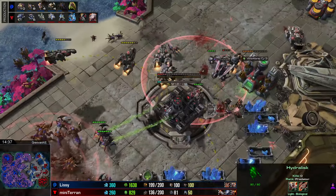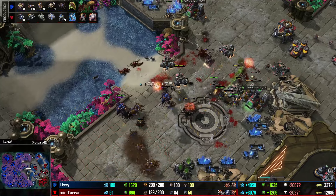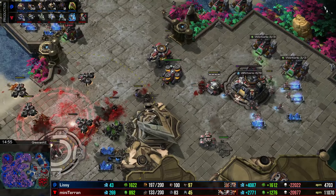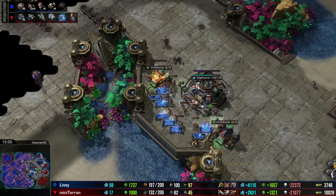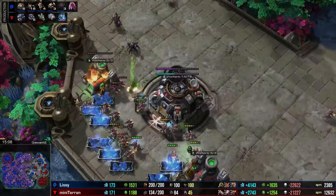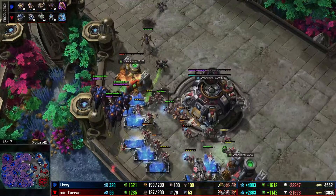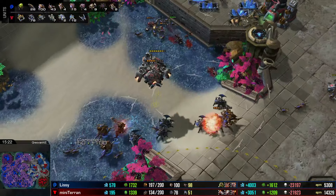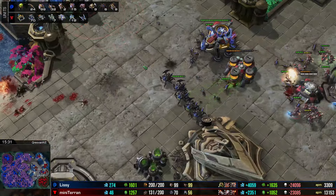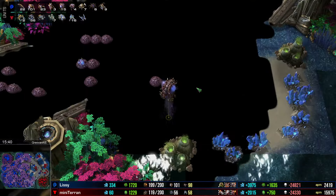I'll keep an eye on these hydras to see if they all just turn into lurkers. Lissy hasn't changed up its composition in a while, but its brute force may actually be working — it's really just these liberators for the Terran bot defending. Hydras are turning into lurkers right in the middle of the battle. One hydra moves forward into the liberators and gets shot down. These liberators are really the last defense for Mini Terran. The trades haven't been going great — losing that base was a big blow. No planetary fortresses means it's quite vulnerable.